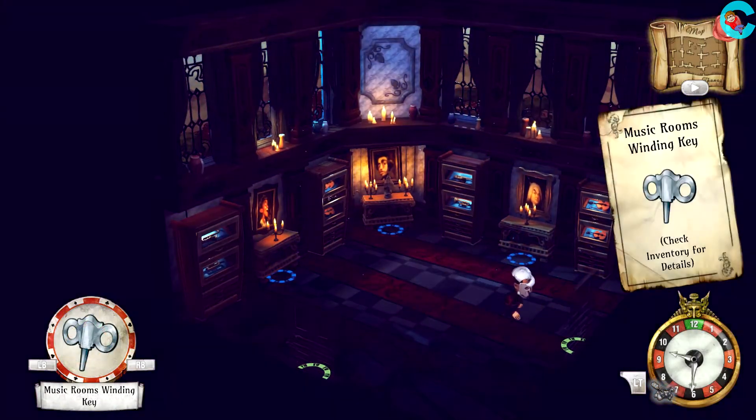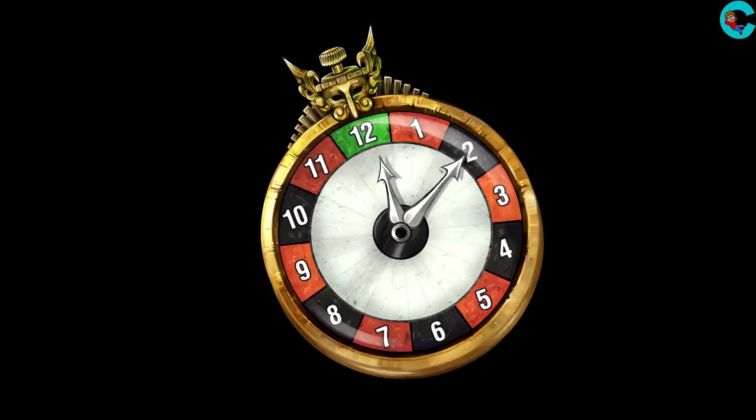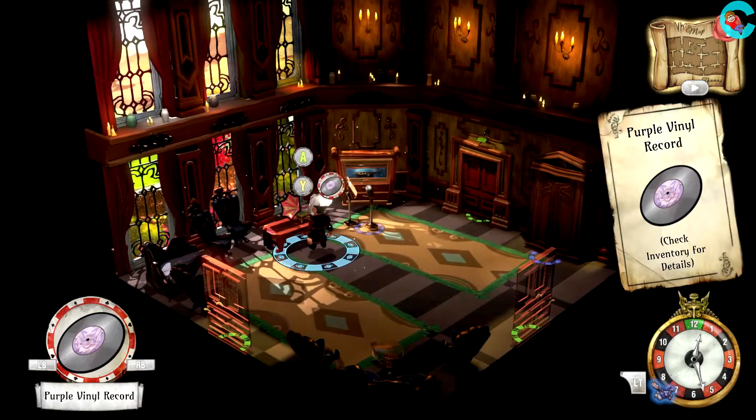Next to the room with a turntable, we'll find the music room's winding key. Use it to activate the clock, then go ahead and restart the day. From the clock, we'll go left and take the purple vinyl record off the turntable.